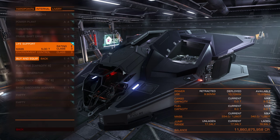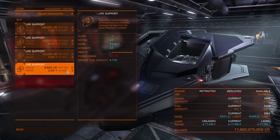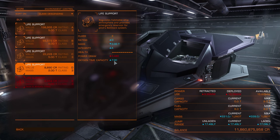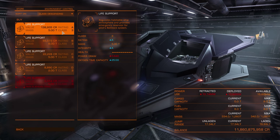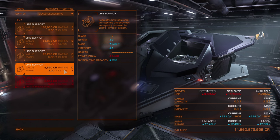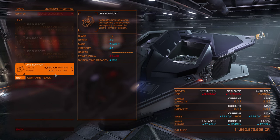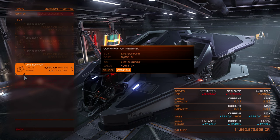Life support is how much oxygen you will have when your canopy is breached. I usually go for D because it's the lightest and offers a reasonable 7.5 minutes of oxygen — more than enough. If you make your ship so tight on power that life support is off when fighting, you might go for A which gives 25 minutes. You will replenish your oxygen automatically when you dock at stations.